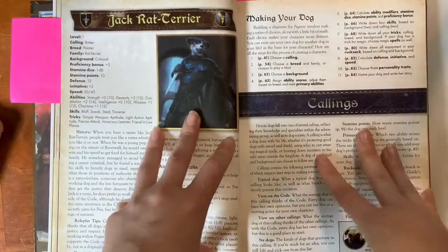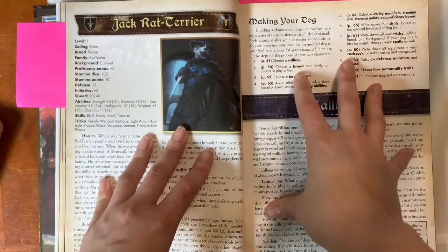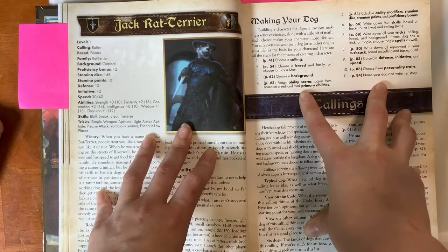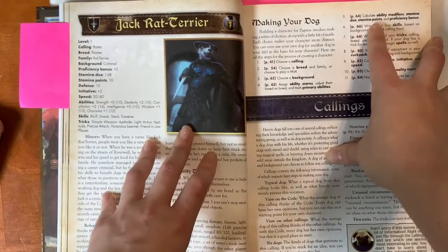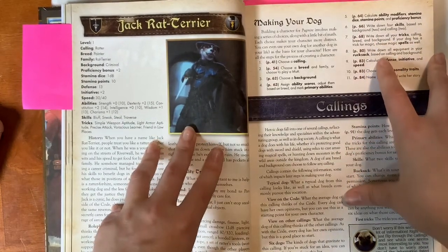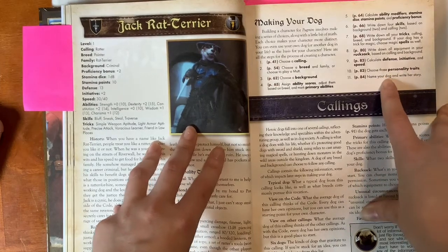Pugmire has a pretty easy step-by-step process for making your character. First you choose a calling, then a breed and family, or you can choose to play a mutt. You choose a background, assign your ability scores based on breed, and mark primary abilities. Then you calculate modifiers, stamina dice, stamina points, and proficiency bonus. You write down your skills, all of your tricks, your equipment, your background and calling. Finally, calculate defense, initiative, and speed, then choose personality traits, name your dog, and write their story.